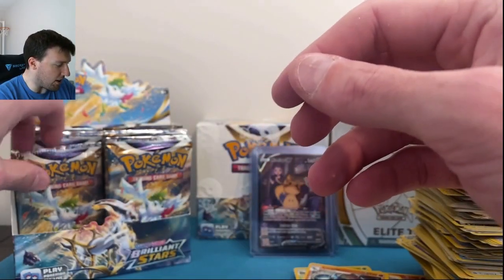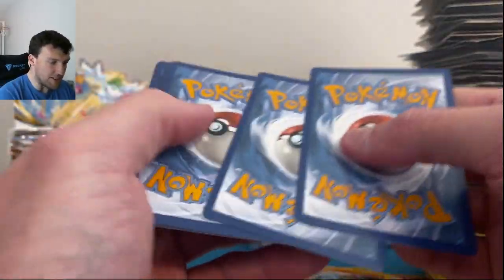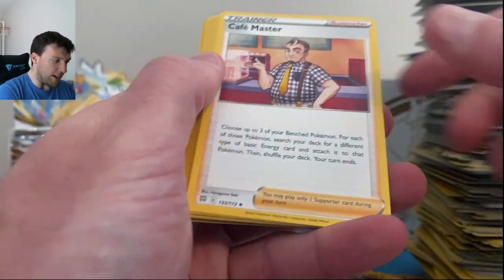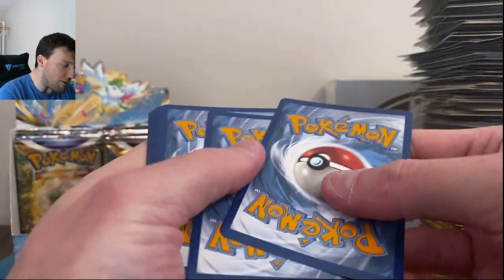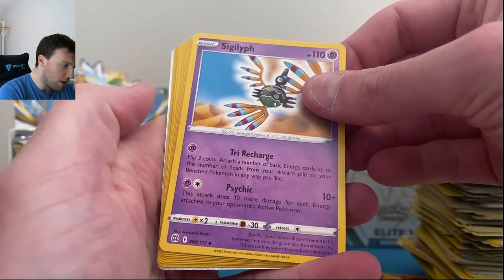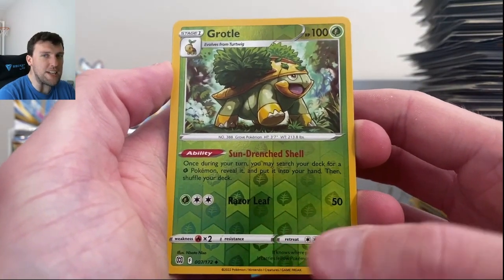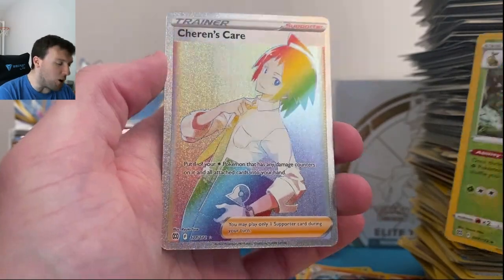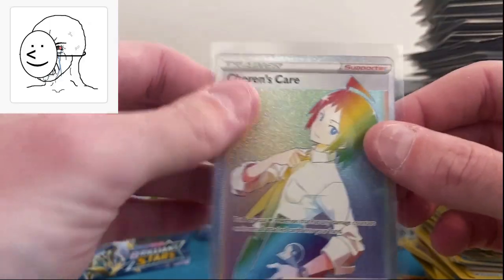Shroomish and a non-holo Mewtwo. Four from the back — we got a chance here! Come on, give us one here today — please on a Whimsicott Rainbow V-Star, please! Sharon's Care Rainbow Rare Trainer. I'm going to put on a smiling face. No — another rainbow from a Booster Box bites the dust and it's not a Charizard V-Star. I just — oh gosh, guys, please. Floatzle in reverse and Zarude.